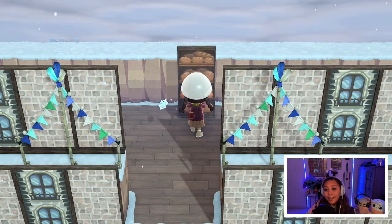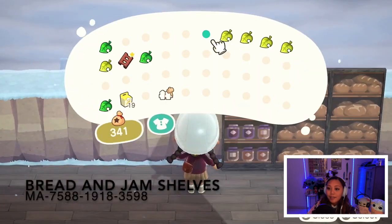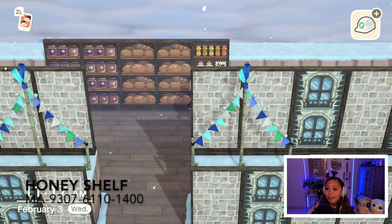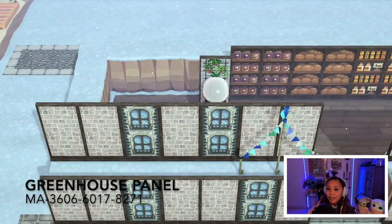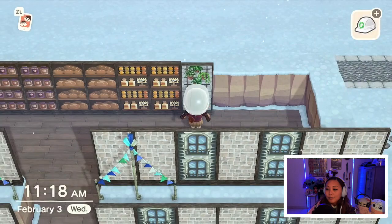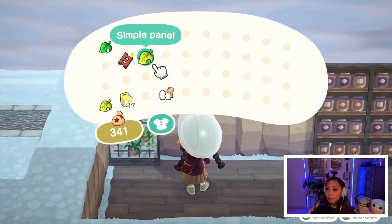You can't have a bakery without some shelves with bakery goods on them. So I used these bread, jam, and honey custom designs towards the back to emphasize that this building actually is a bakery. And then I also used a custom design with plants on them to give the place a little bit more decoration and fill the rest of the empty spots with jail bars.